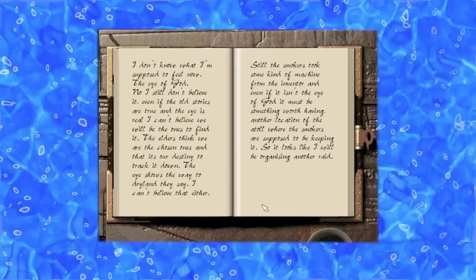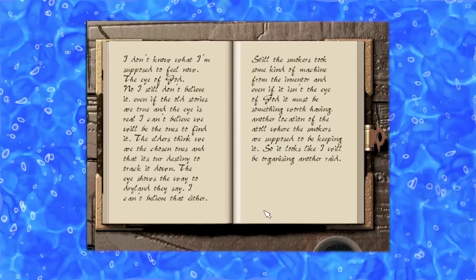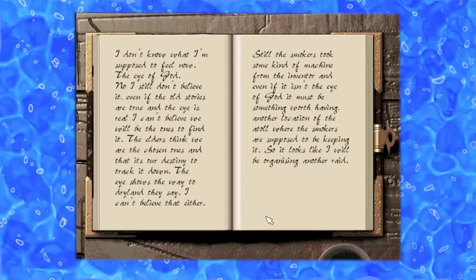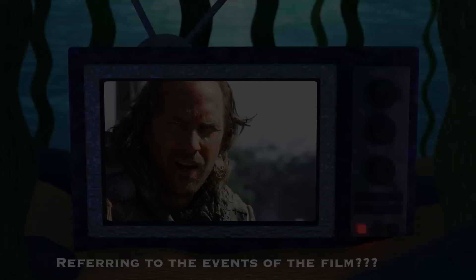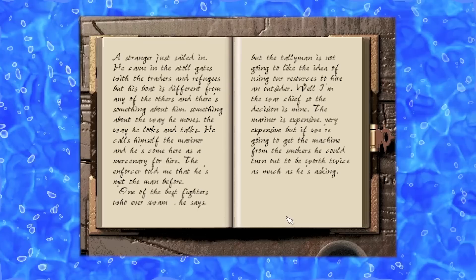We then get two journal entries. The first is the Warchief's reaction to the news about the Eye of God — he has mixed feelings, but believes that if the smokers valued it so much, it must be worth having. The second journal entry talks about the arrival of the Mariner, who in the game is a mercenary for hire. Interestingly, the Enforcer says he has met the Mariner before and that he is a great fighter. The Warchief admits that he is expensive, but may be worth it to secure the Eye of God.